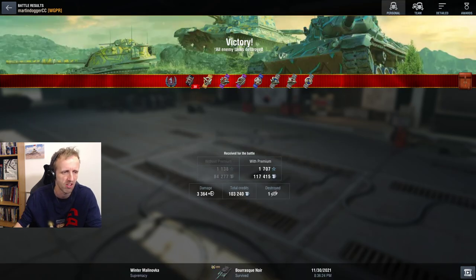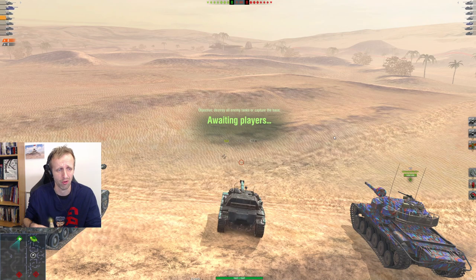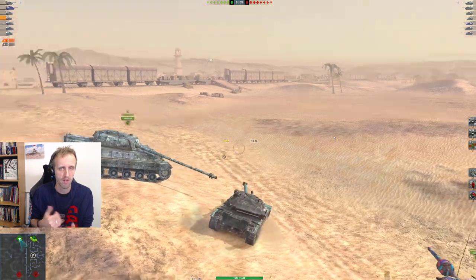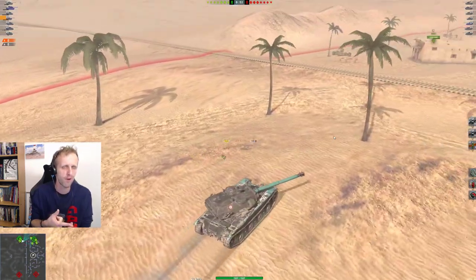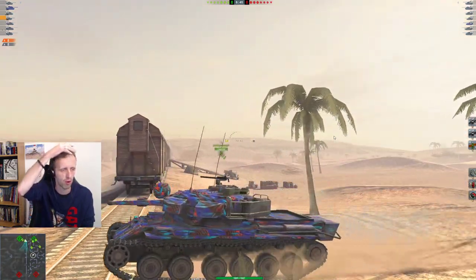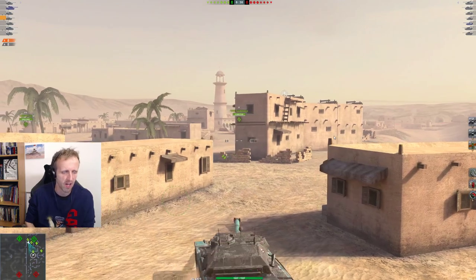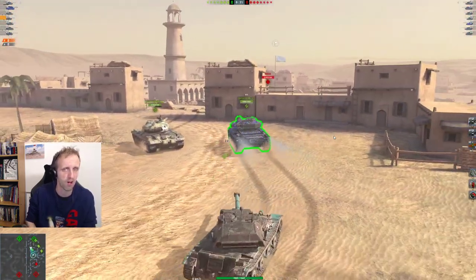Martin, you vowed to never promote crate tanks. No, you shouldn't buy crates — just don't. This tank will come for sale later on. It will probably be 15,000 gold the first time it comes around in a regular bundle, maybe 12,500. This will be a fan favorite like the Scorpion G, like the Progetto. This one won't come for 5,000 or 6,000 gold — it will be available at a fairly high price. So again, don't buy crates. It's stupid — it only gives Wargaming money, and far too much at that.